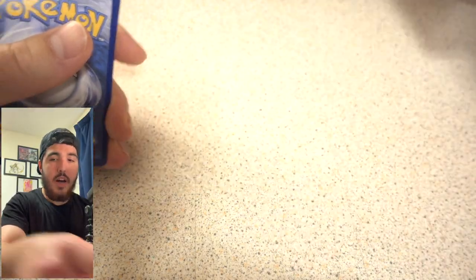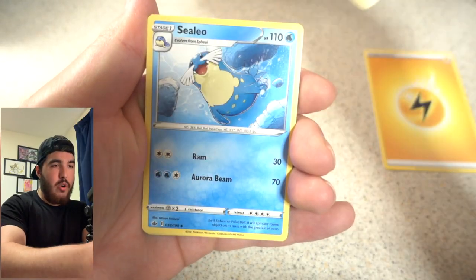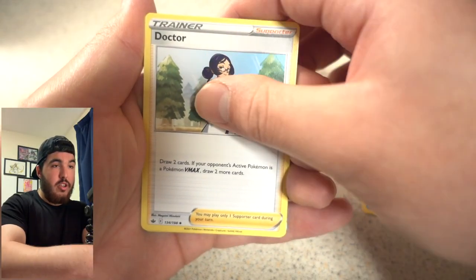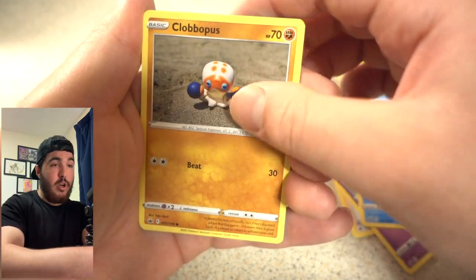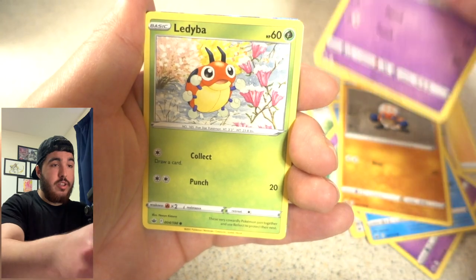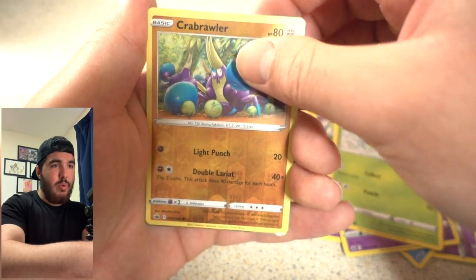Starting off with the Shadow Rider Calyrex pack — first pack, let's see how this works. That's a code card for you guys. On the back we have a Lightning Energy, Peonia, Silo, Doctor, Hattena, Castform, Clobbopus, a Golett, a Liepard — and there's something in the back already.